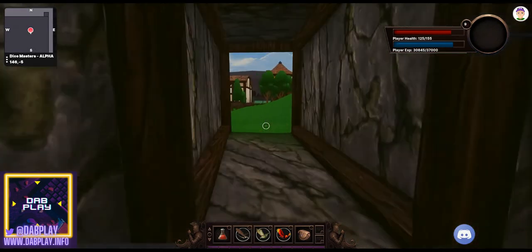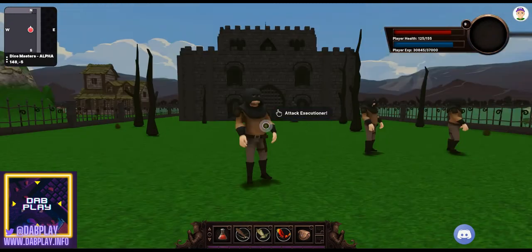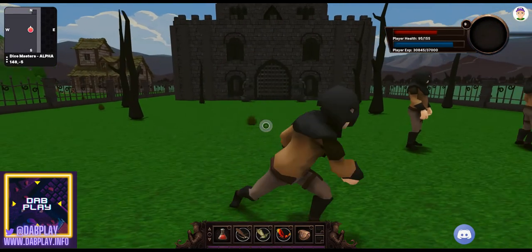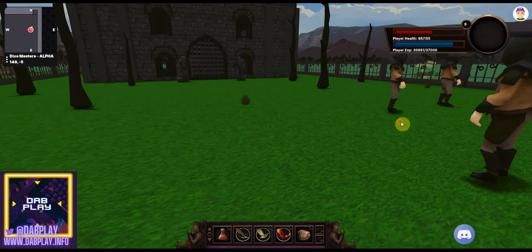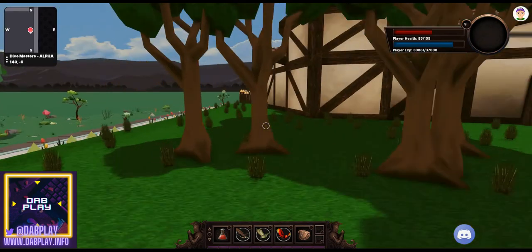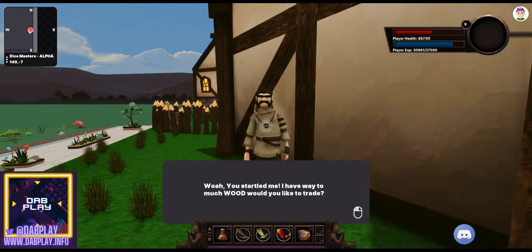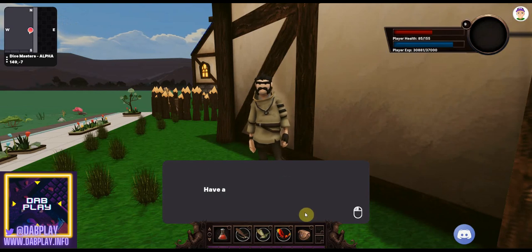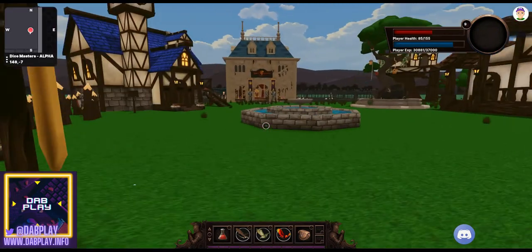As you get further up in levels, around the gothic-looking castle you'll find executioners. These guys will fight back — you'll see your player health going down even with a weapon and armor — but when they go down they give you more experience and bones. You'll also find traders around the area. This trader, for example, will give you 100 wood in exchange for bone, meat, or iron.